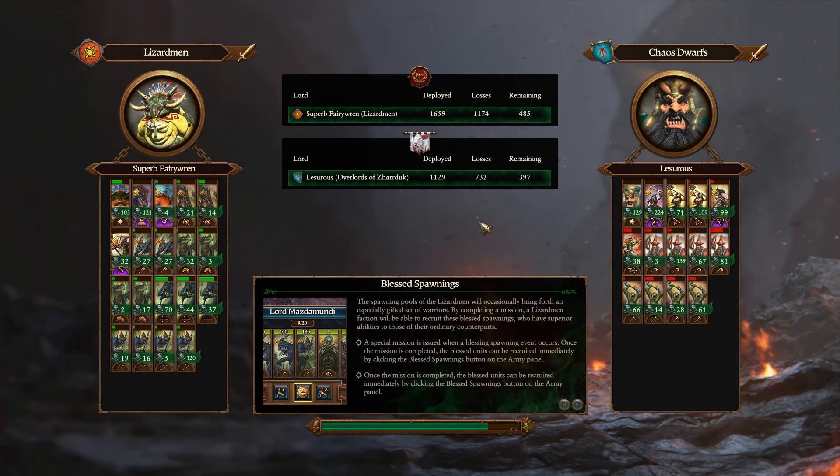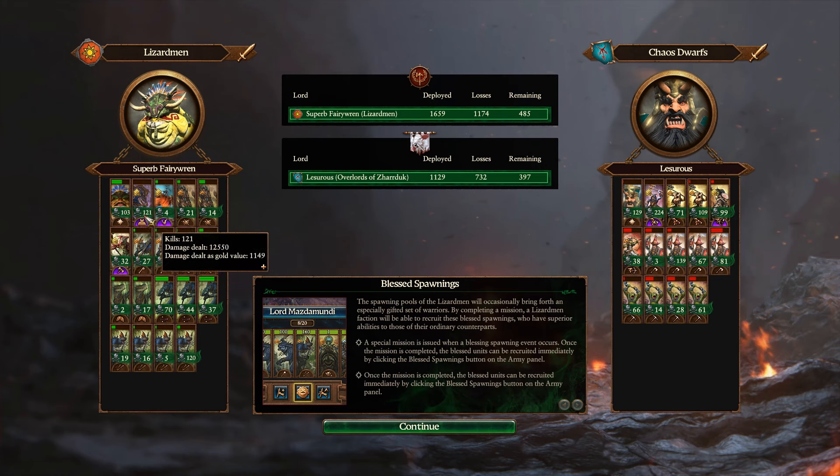Rest in peace, bull man. Lizardmen victory — 3,300 damage value on the Slann. Feels good. Feels fair. I'm sure glad that Slann are the craziest damage dealer in the entire game. That cheap-ish, magic-tanky caster guy is also an amazing damage dealer. Not mad about it at all.